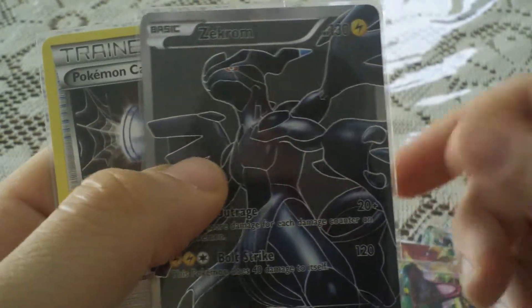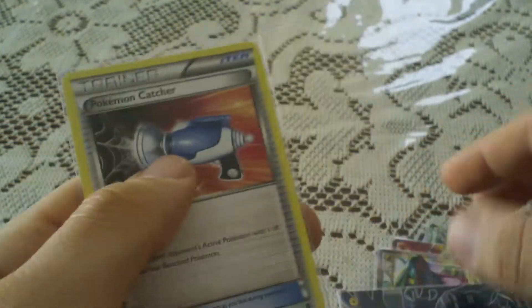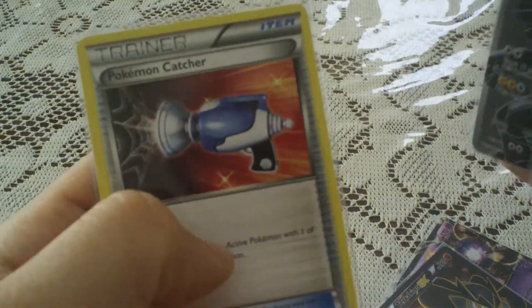I also got a full art Zekrom and one catcher, which kind of sucks because I only opened the nine Emerging Powers packs just to get catchers and I didn't get anything out of it. I got one catcher and then like nine rares, so that kind of sucked.